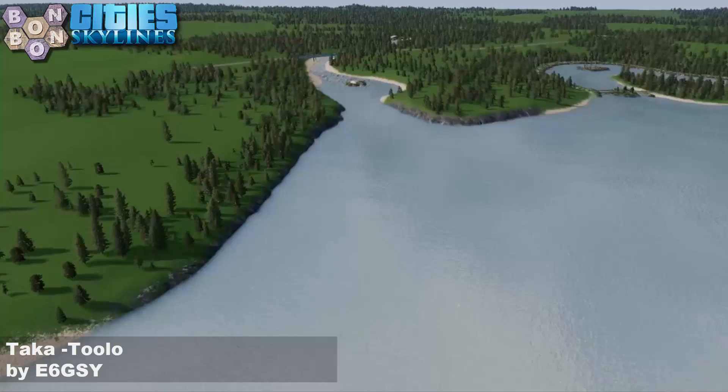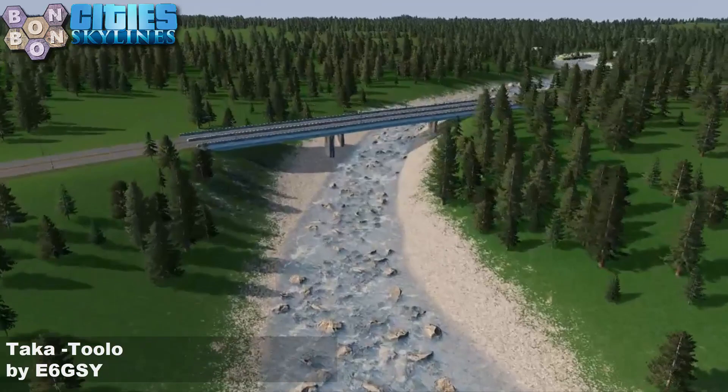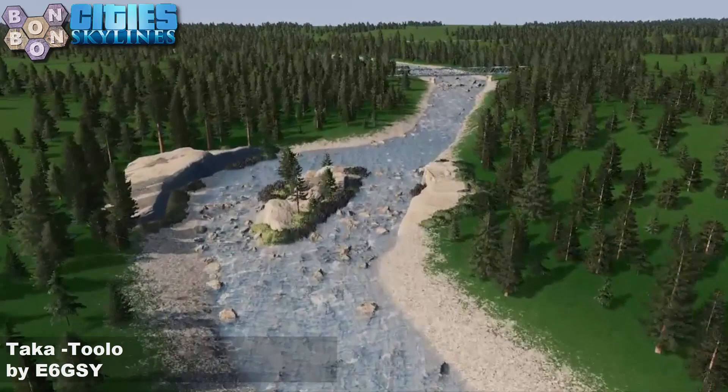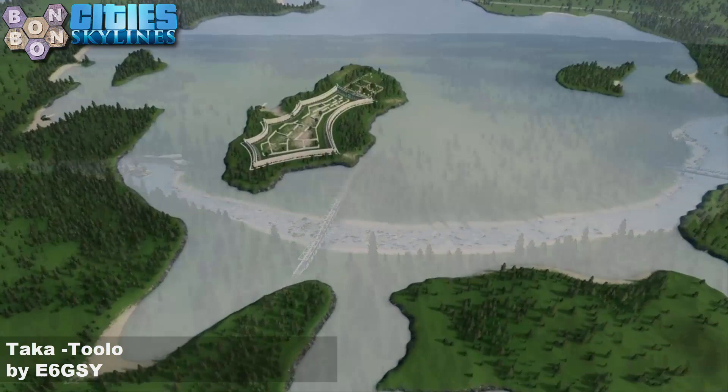Now the thread I'm going to pull on is with the rivers. The rivers are good, I have no major complaints with them, but I question all of the rocks. I don't see any rocks anywhere else on the map - how did they all end up broken like this in the river? It's a good river but maybe a little bit of rock detailing in one or two places, not all the way up the river. That's the thread I'm pulling on - you can tell me how wrong I am.